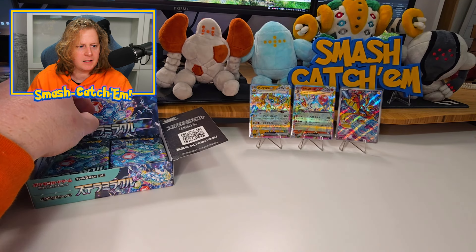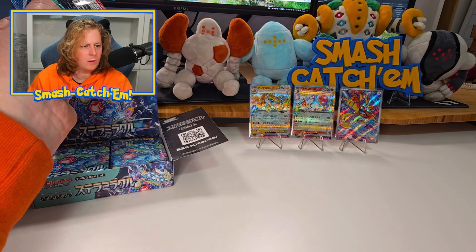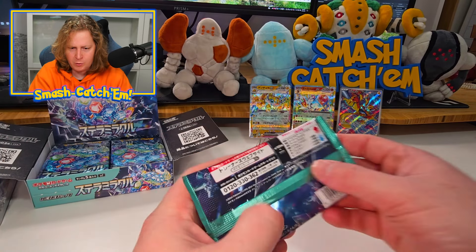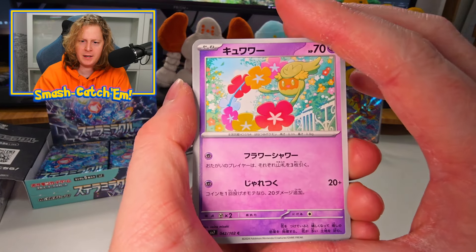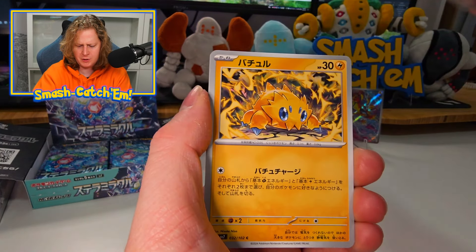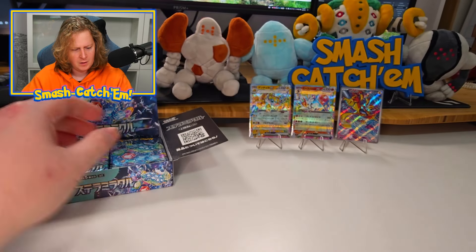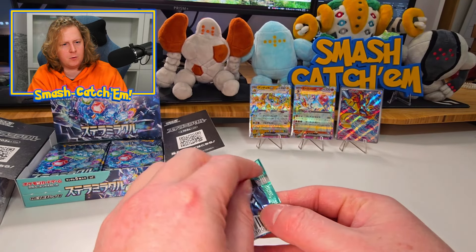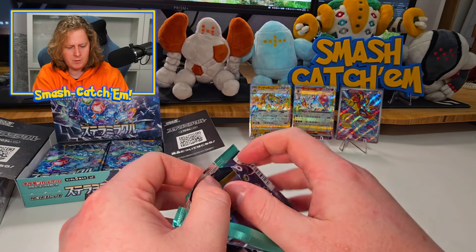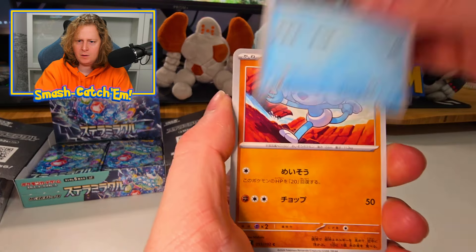We have just gotten lucky and gotten two out of the four Stellar Terras, which is nice. I wonder if we'll be able to get all four — surely across the two boxes we'll be able to get all four, right? Now the galleries — there's some fresh Ace Specs as well, so we should see one of those per box.